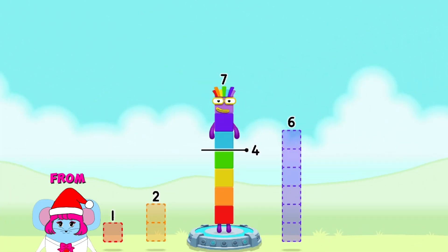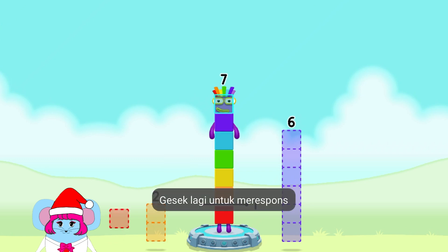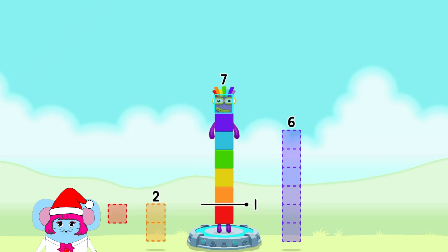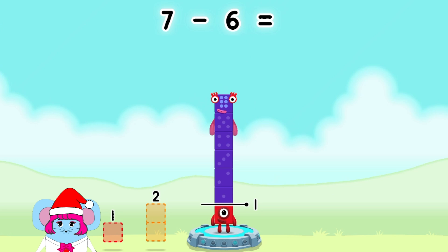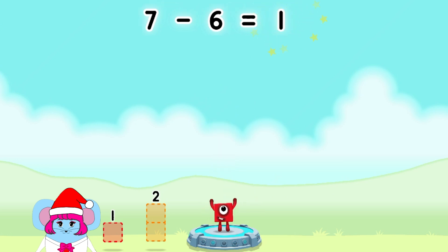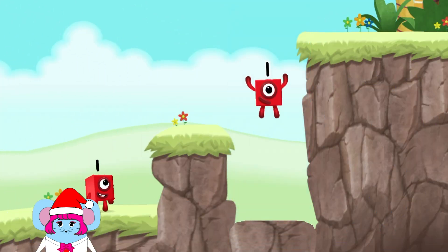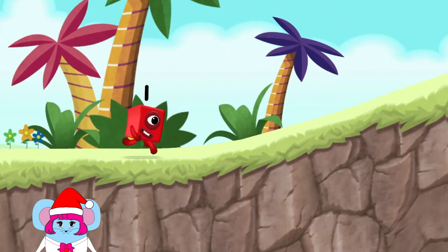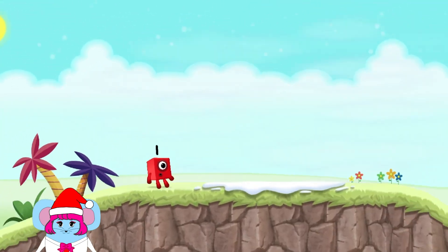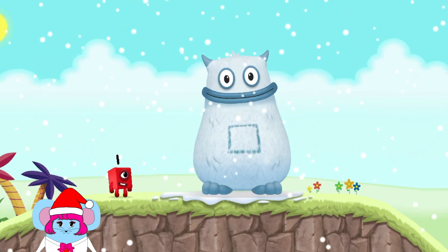Take number blocks away from seven to leave one! Two, one, six. Correct! Seven minus six equals one. One! One! One!